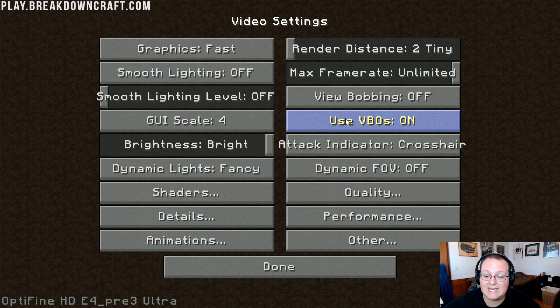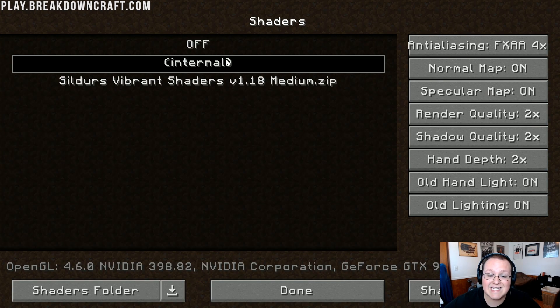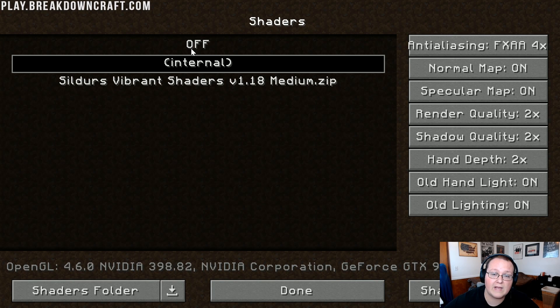Use VBOs needs to be On. Brightness doesn't affect performance. Attack Indicator also doesn't affect performance. Dynamic Lights need to be Off. Dynamic FOV needs to be Off. Shaders definitely need to be Off — most likely if you've just installed Optifine you won't have any shaders installed, but if you do, turn those off.